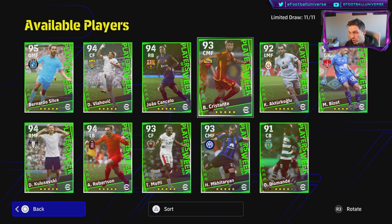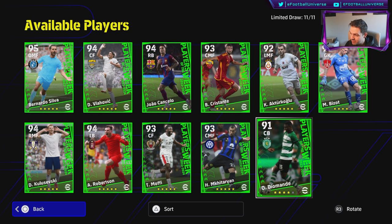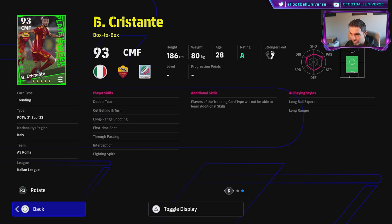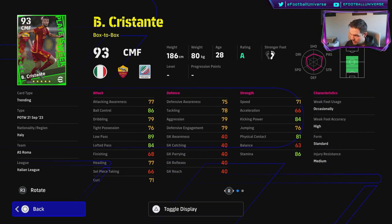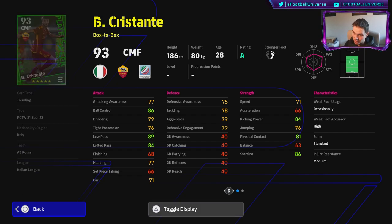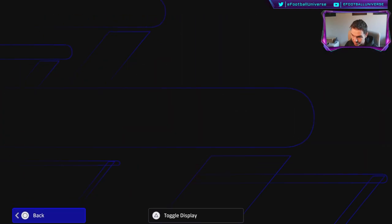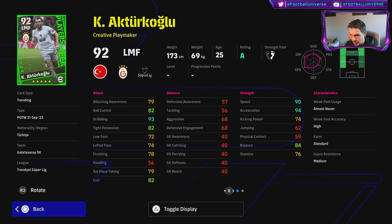With Player of the Week you can get lucky or unlucky. These five guys starting with Crestante are just very by-the-numbers — super average center midfielders. We're looking at 66 acceleration and 63 balance, which is extremely poor. The form boost doesn't make much difference with the changes in eFootball 2024. This guy can play center back if you're using a sub tactic, but he's a write-off for me.